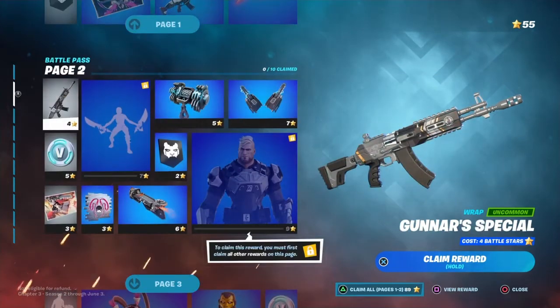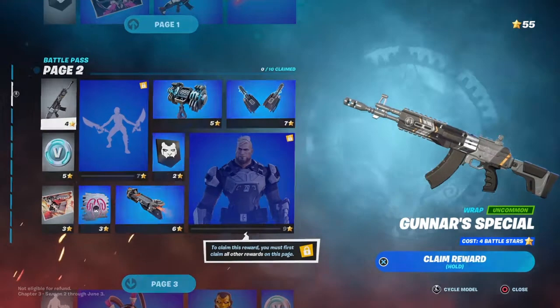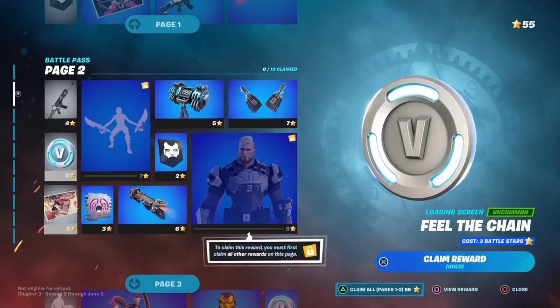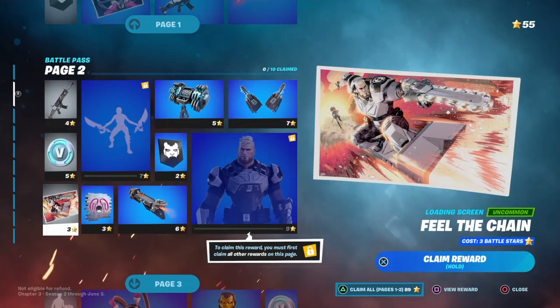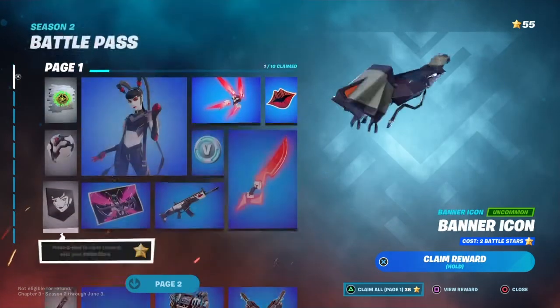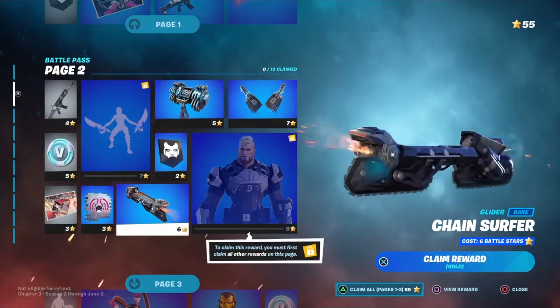Moving on to Page Numero Dos. This Gunwrap — pretty cool, it's got the IO symbol on it, not much you can ask for. V-Bucks. Ooh, that loading screen's actually pretty sick, whatever that thing is. Ooh, Glider. Yo, I'm down.